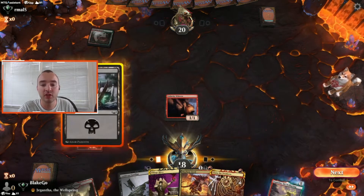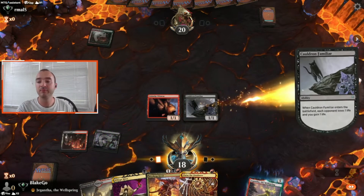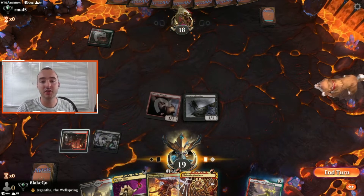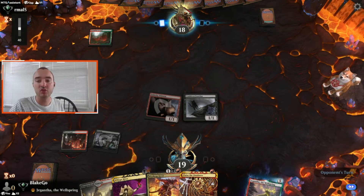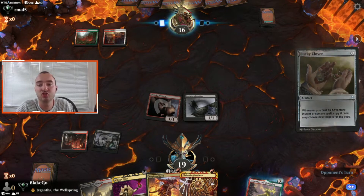I love seeing Claim the Firstborn early. We put out the Cauldron Familiar, do our drain one, swing in, and then on their end step we're going to Unlucky Witness into Village Rites to draw effectively four cards. We only get access to three of them, but drawing four feels extremely good.